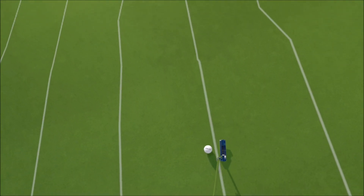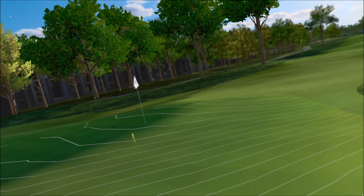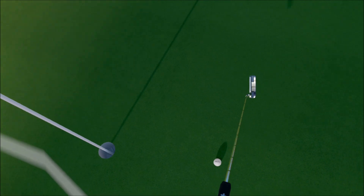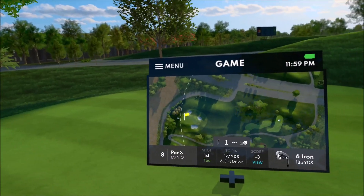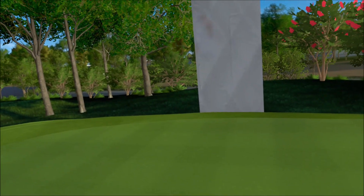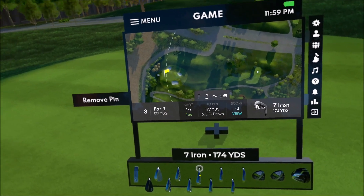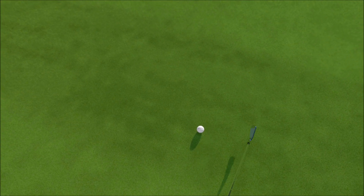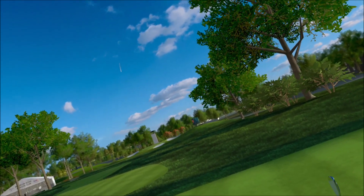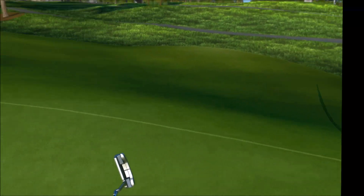One foot downhill — let's see if we can get lucky here. Just going to try and get the speed right. It didn't turn as much as I thought it would but that's okay. This one's downhill — over the back of this thing is not good, the left is not good, the right is not good. So I'm going to drop a club down. I would rather be short on this hole than left, right, or long — I'd rather have a putt. That was close to dangerous but that'll work.